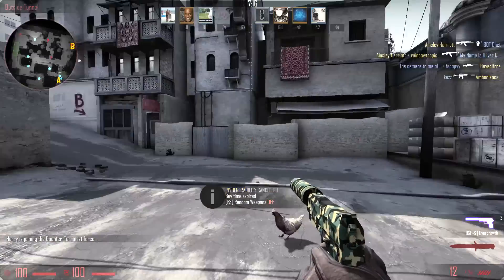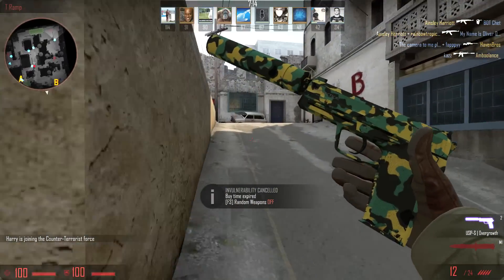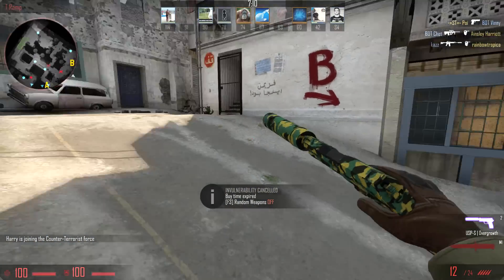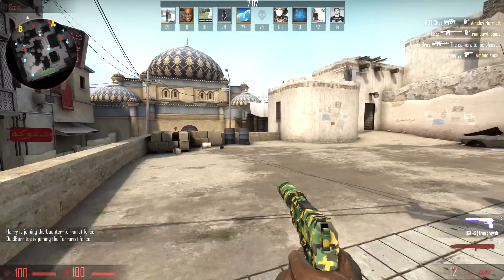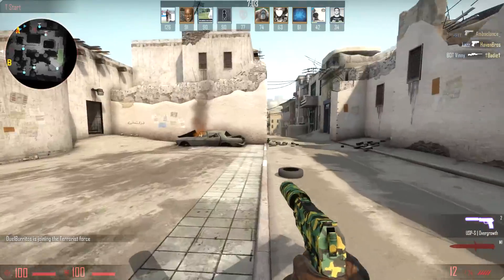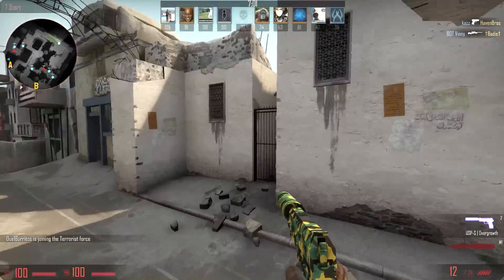Here we are in a game of deathmatch. What I'm going to do is just hold down the button that I set the macro to. If I just hold that down I'll be constantly jumping in whatever direction I want to go — so that's pretty much it.